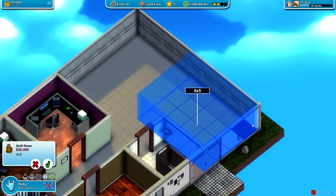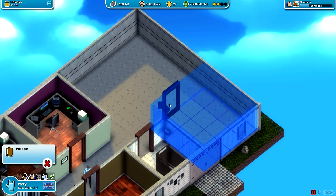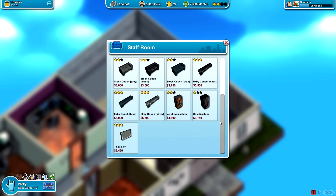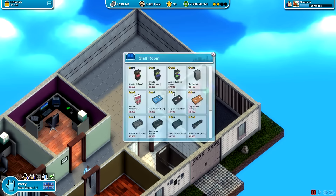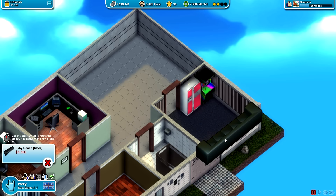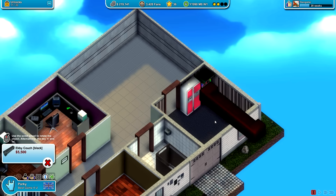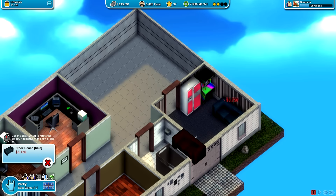I'm thinking maybe the staff room is going to be a bit bigger — something like four by four, that seems okay. We're going to put down the door on this part right here, because we don't have much choice. Staff room furniture — looks like it's not too expensive. I think we're just going to go for the high-end stuff, as many three-star things as we can. We'll go for a double snake arcade machine, a modern refrigerator so you can dip in for a snack, and one of these couches. We're on 37 stars now, which is a massive improvement. 41 stars — this is going to be a lot better.